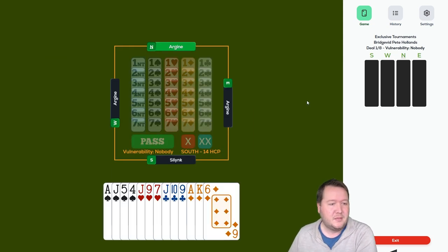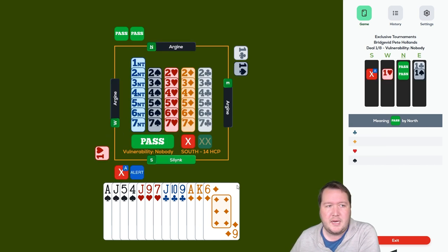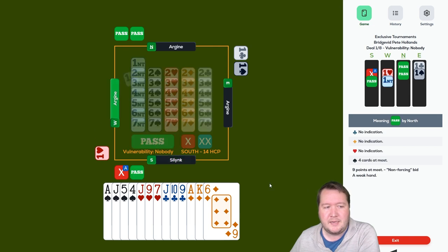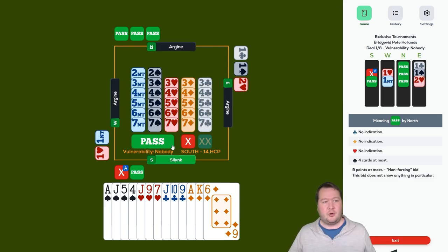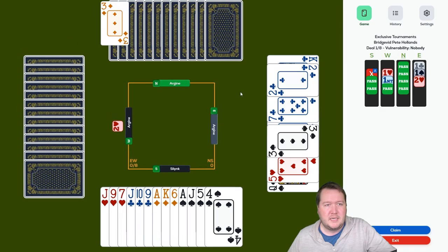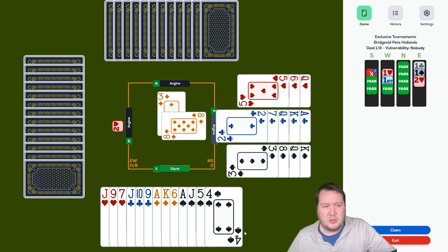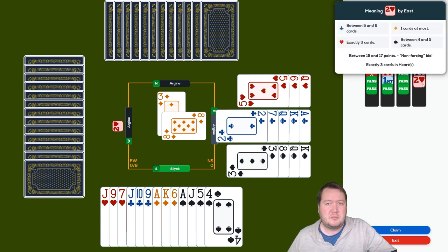Here we've got a 14-count and it's gone past clubs, so I could make a takeout double. I don't have a shortage in clubs but I've got all the other criteria and a couple of compensating points, so I'll get in there and compete. The opponent stopped in two hearts — they bid a spade and then a no trump, so two hearts it is.